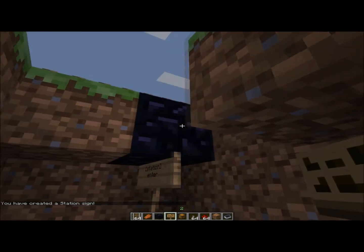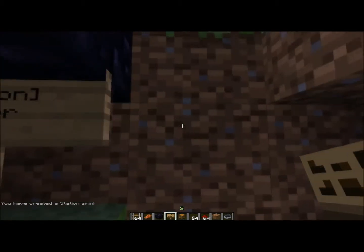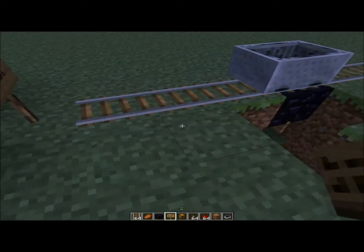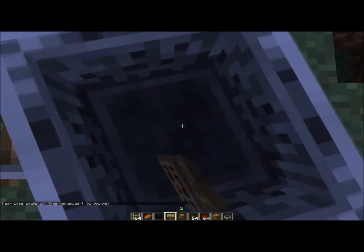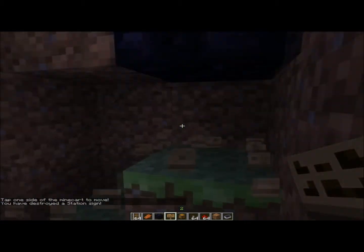Click ok and it will say you've created a station. The important thing to remember is to make the sign face the way you want the minecart to move when you enter it. I'll quickly show you how it starts — see, that it works now — and when you enter it it will go that way. Now if for example I decided to make the sign face that way, it will go that way.